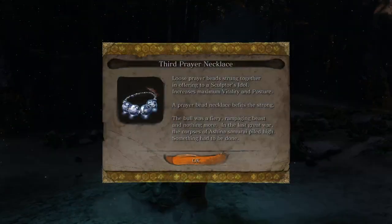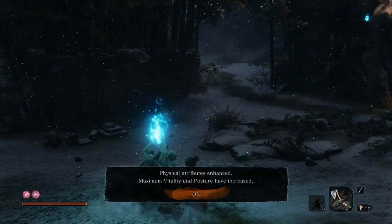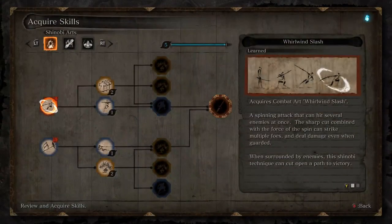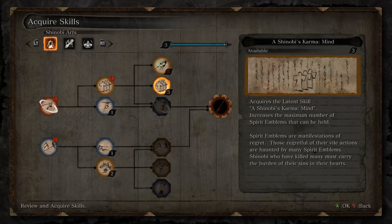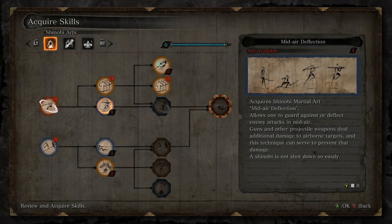You did have four prayer beads — that gets you the third prayer necklace. There's Shinobi's Karma: Body and Mind so you can carry more. We're just maxing those out and getting more emblem slots, which is super useful for upcoming parts of the game.